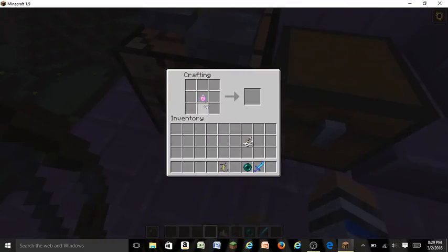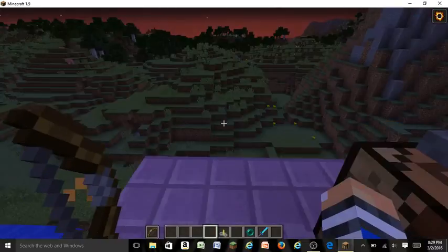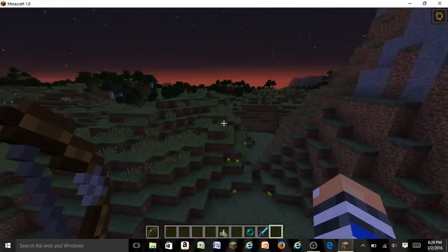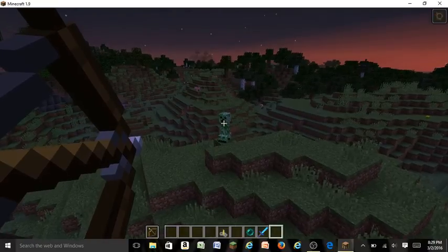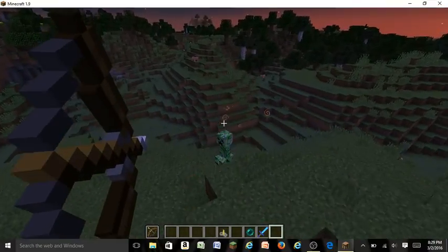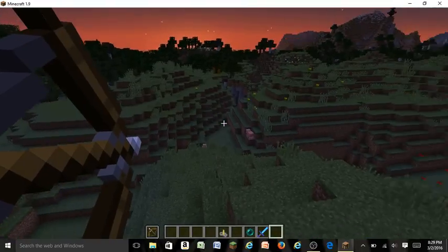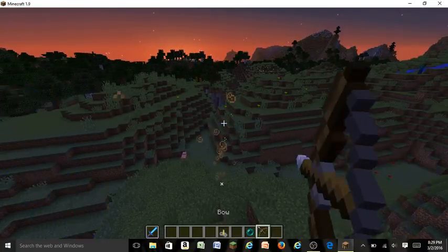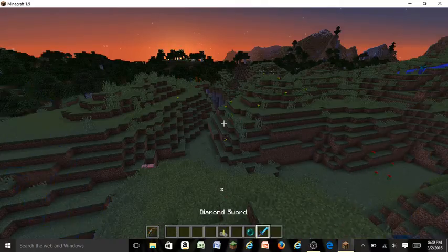To craft tipped arrows, you'll put your lingering potion in the center of the crafting grid and place all eight arrows around it — you'll get eight tipped arrows. By the way, to use your item in your offhand, you use the left trigger. You can put a pickaxe, torches, and other items in there, but I'm not sure if you can put a sword in that hand.